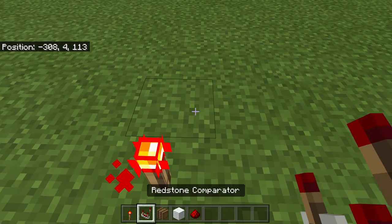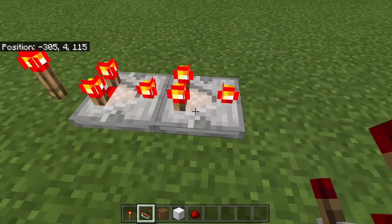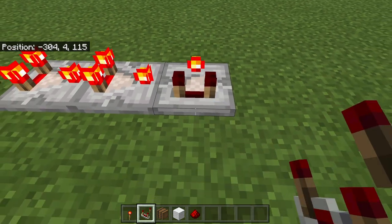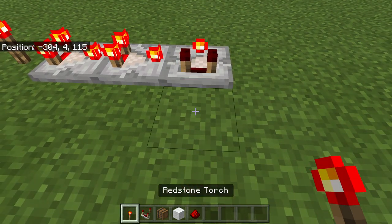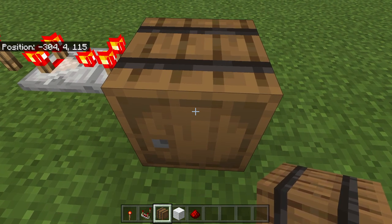We're going to place down a torch, then we're going to place a comparator in subtraction mode, another comparator in subtraction mode, and then another comparator in subtraction mode. But, instead of placing a torch here, we're going to place a barrel. We're not going to adjust this barrel just yet, but we will be.